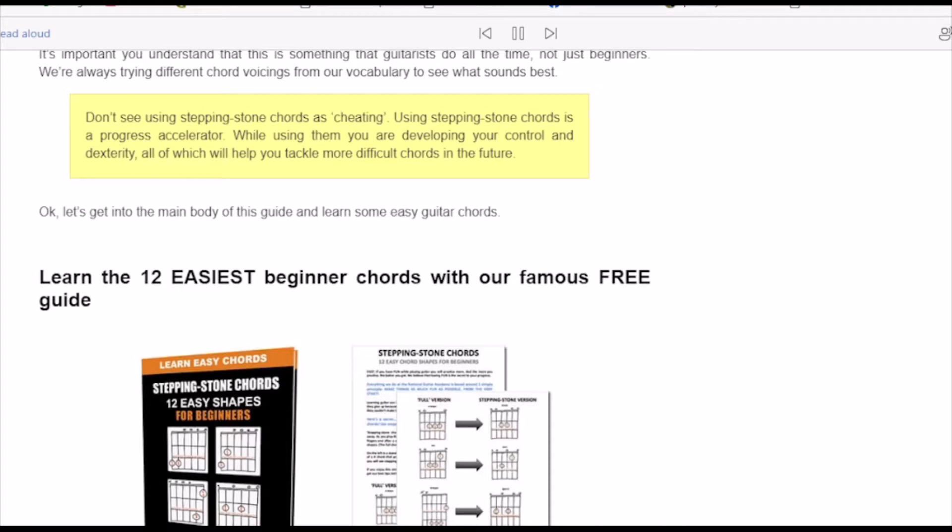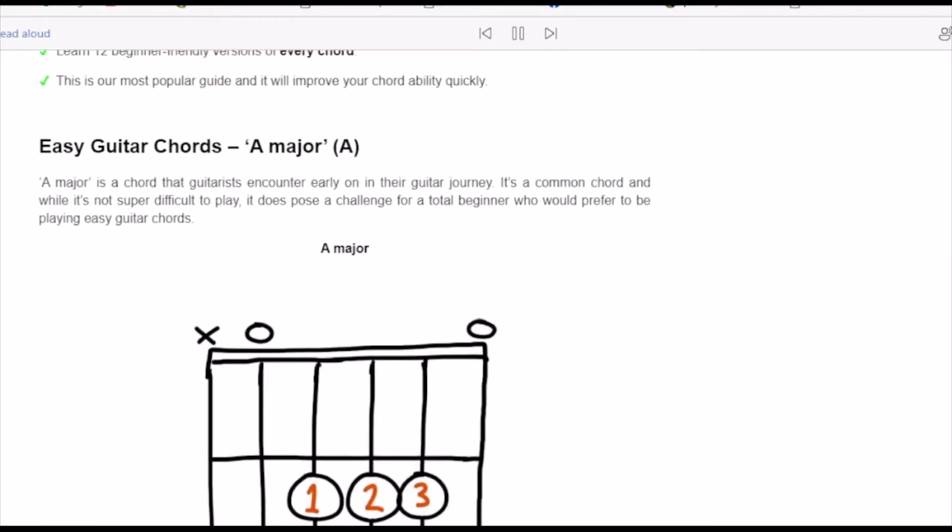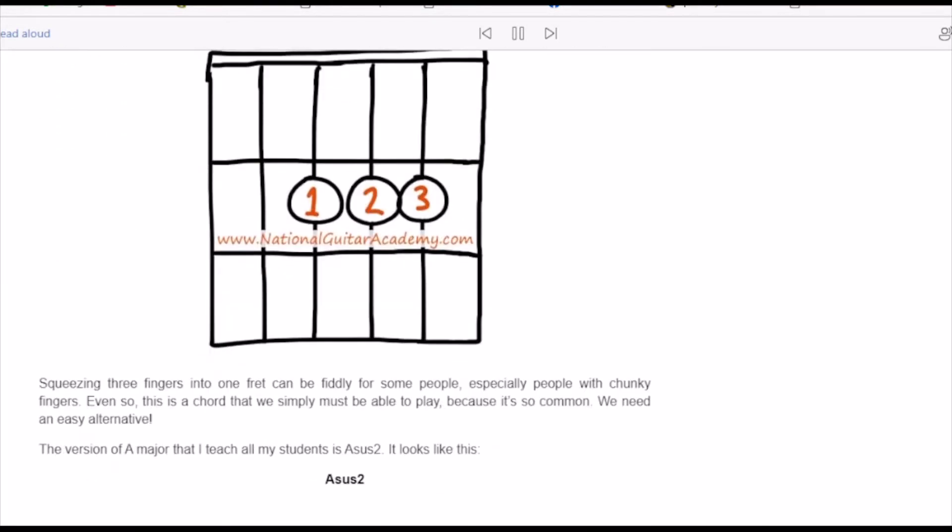The version of A major that I teach all my students is Asus2. You can see that this is a much easier chord to play — it only requires two fingers and they are bunched together in a nice, compact way. Easy guitar chords don't come much easier than this. The only challenge is strumming the chord without making contact with the sixth string, the thickest string. Don't worry too much about missing that string to begin with — it's far more important that you get comfortable holding the instrument and strumming.